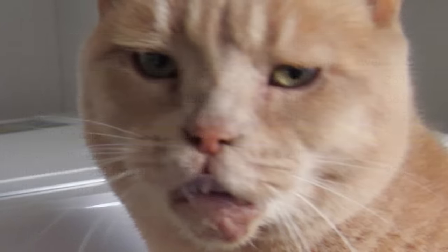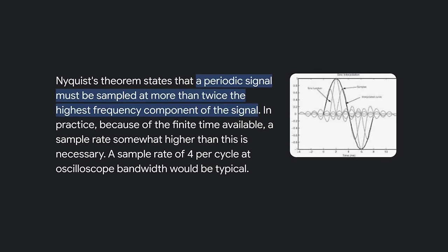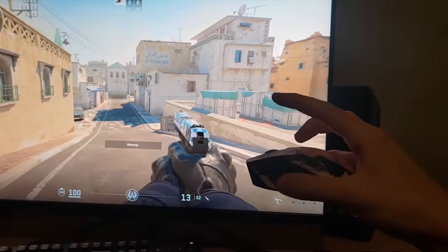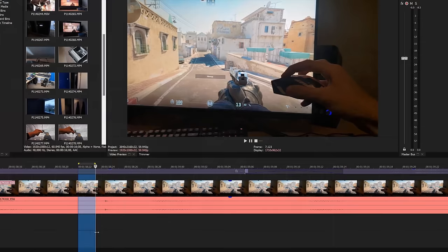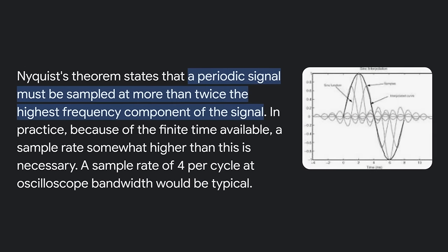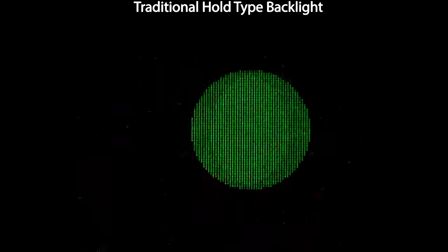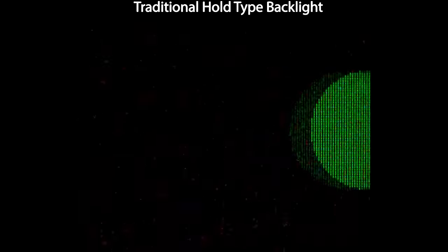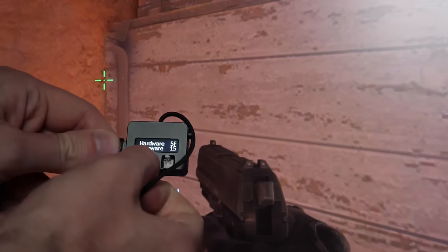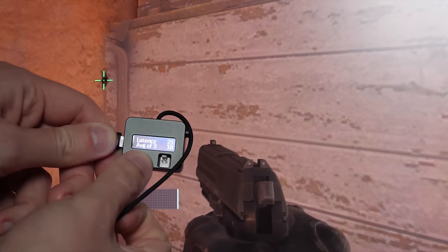My lifetime encounters with the Nyquist theorem more than doubled thanks to my input latency video. I stated that you'd want a video camera that can capture at least the same framerate as your monitor for accurate response time readings, but the Nyquist theorem states you'd want at least double. Neither is fully correct, because pixels don't just instantly refresh — so the more frames per second you can capture footage at, the more accurate your input latency measurements will be. The LDAT unit I'm using measures at 8800 FPS, so this isn't a problem for my testing.